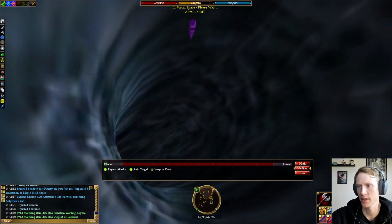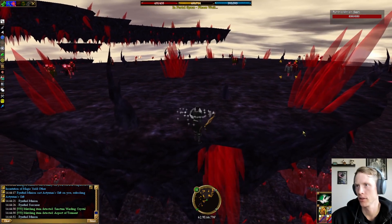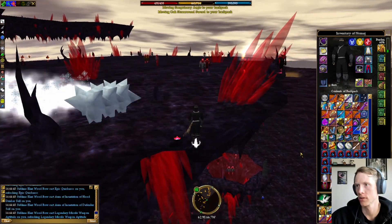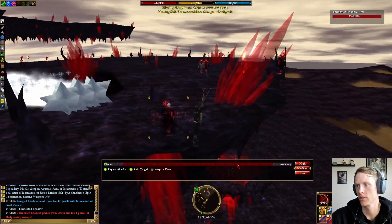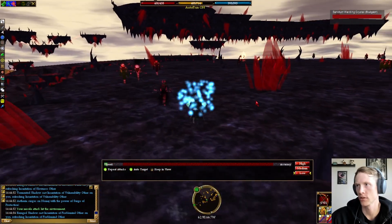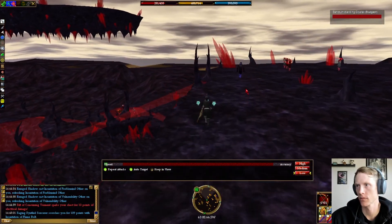Now this drop is technically hot, but you shouldn't get aggroed if you just back up. As you can see, we didn't get aggroed there. You can see the Warden Crystal is right below us. But you can't hit it from up here because you just hit the platform. So we'll just run around and follow this down.